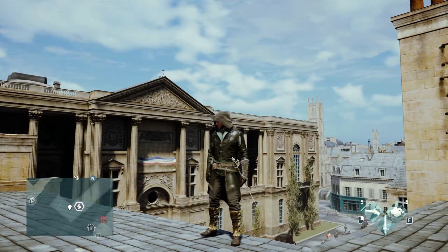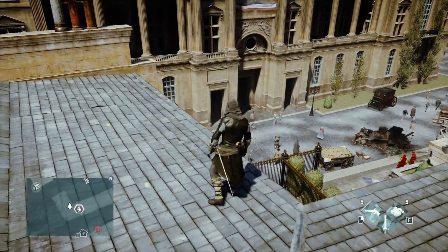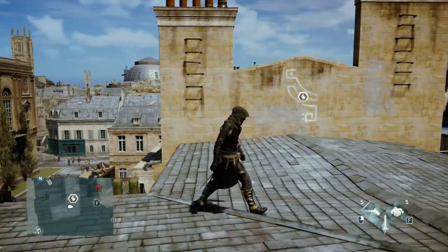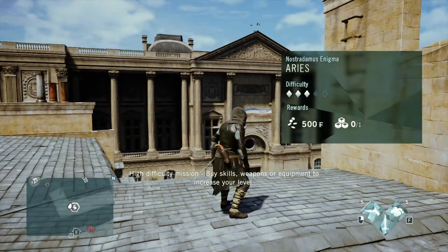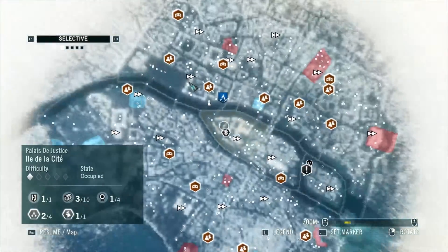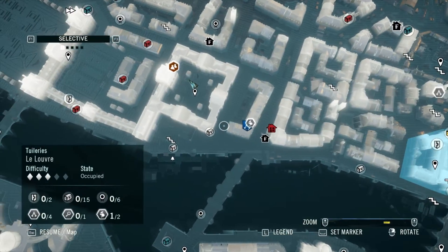Welcome back to the next video in the playlist for the Nostradamus Enigma solve. This time we're handling the Aries puzzle. Currently we're just right next to the Louvre here, and that's the starting point. Hopefully you're here along with me or you know where Aries is going to be or you can find it and track it down. This is pretty straightforward.